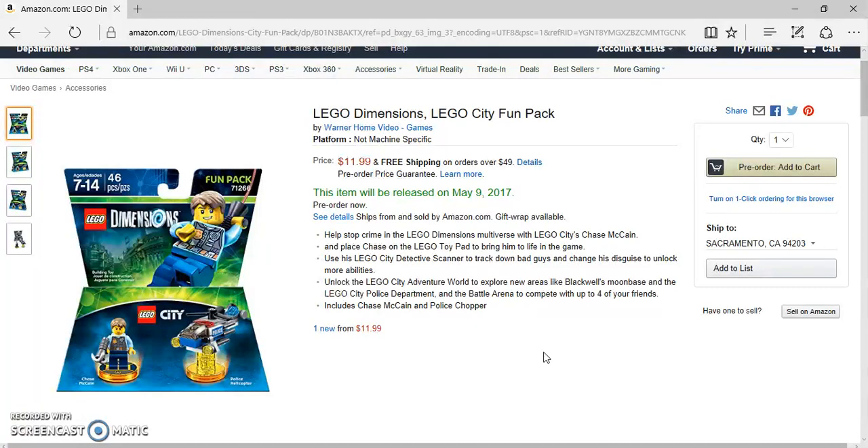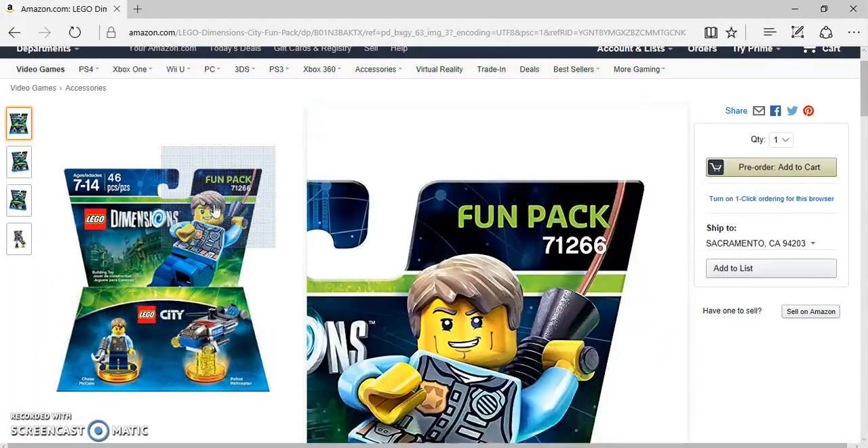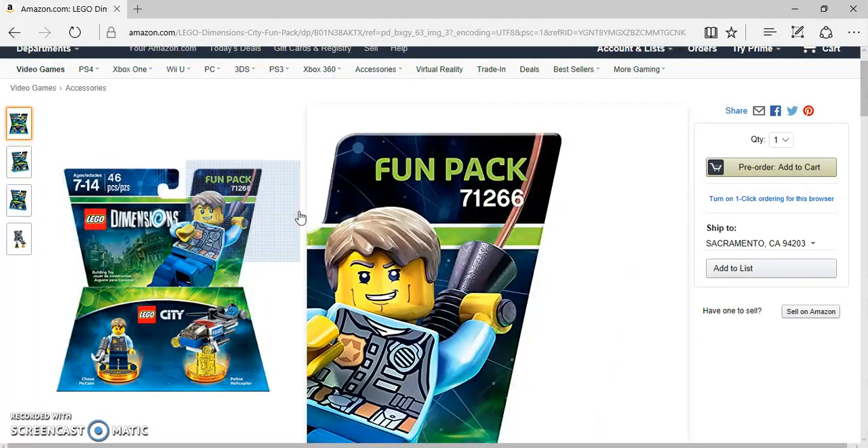I didn't play the original game because I don't have a Wii U, but I know he used a lot of disguises. You can go on the Adventure World, and you can visit the police department and the Blackwell's moon base — sounds very interesting. There's Battle Arena of course, and we knew it came with the police chopper because we saw the original reveal at E3. It's 46 pieces.